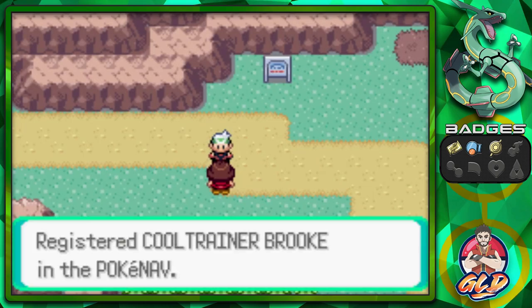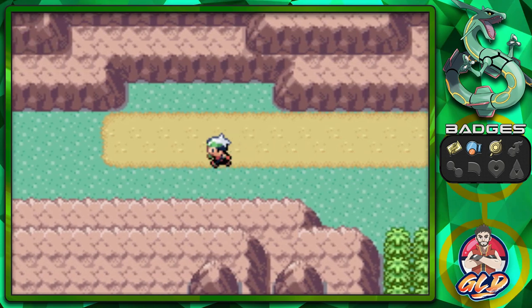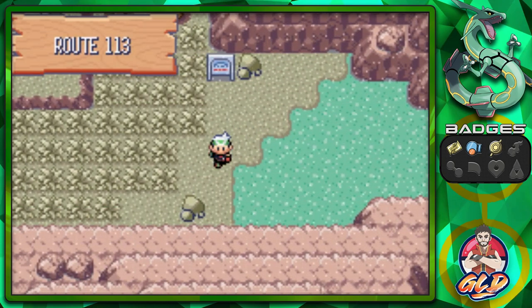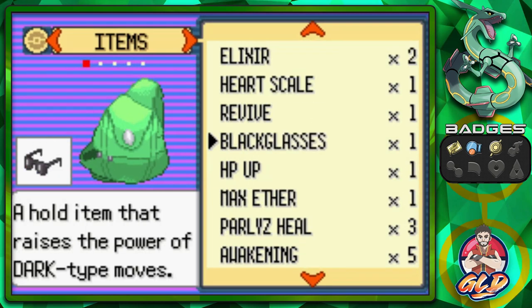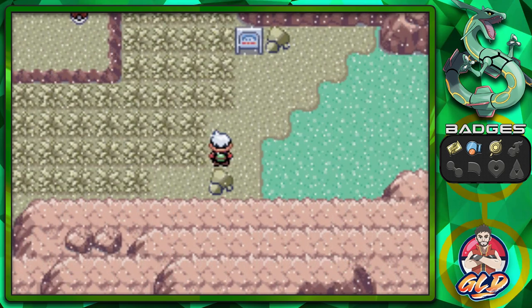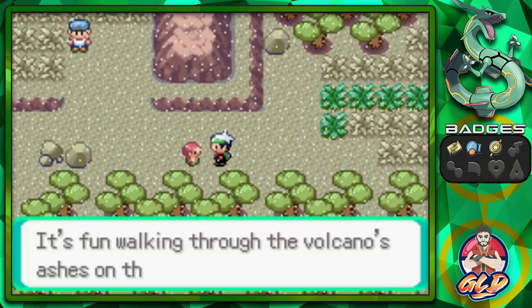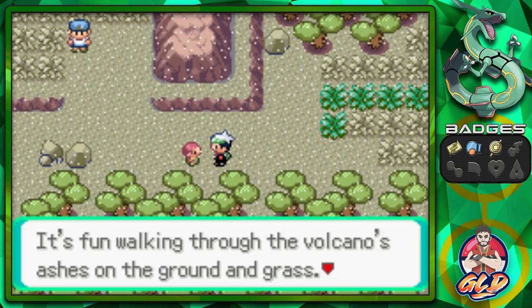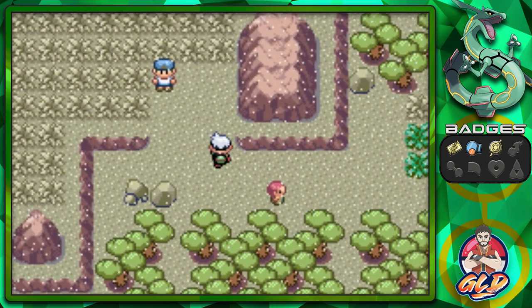Got another phone number. I'm going back to the healing lady to heal all my Pokemon because the next area is going to get rough. Here we are at Route 113. Definitely put on some Repels if you don't want to be attacked. In my original Emerald walkthrough we captured a Skarmory here. Spinda is also a notorious Pokemon from this area.